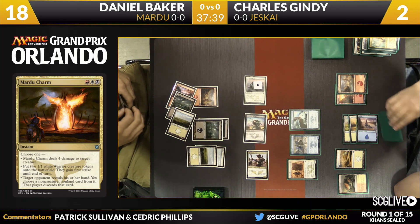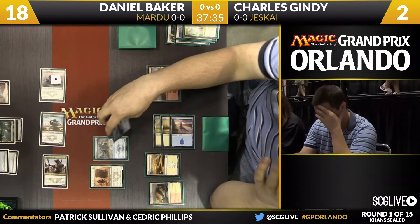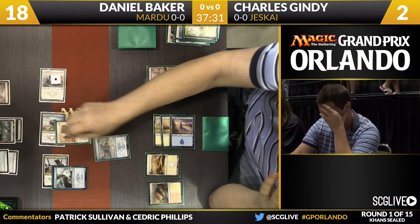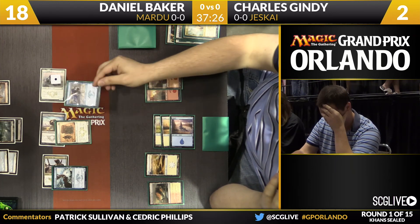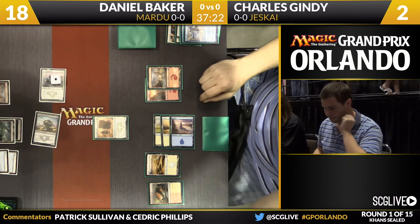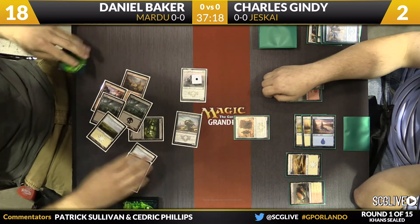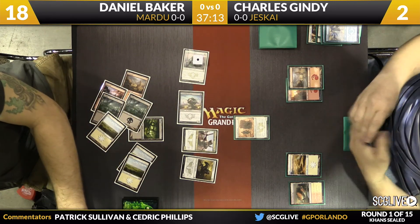The Mantis Rider bites the dust. Baker comes in with all his creatures — this is a lethal attack, so Gindy has to block. The Wind Scout goes on the Chief of the Edge, Salt Road Patrol on the Krumar, and the Jeskai Elder in front of the Battle Priest. Gindy loses some creatures, Baker barely loses anything. Baker still has a creature to follow up — a Horde-mate that rebuys something. That's a beautiful turn.